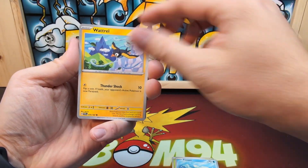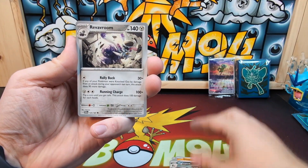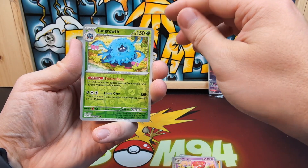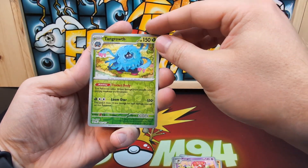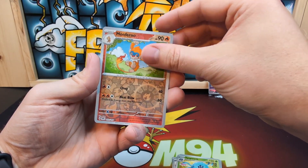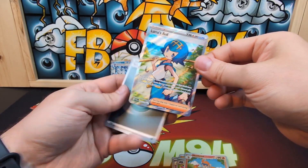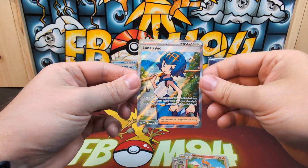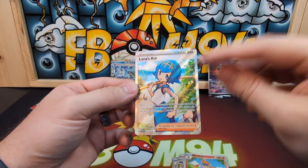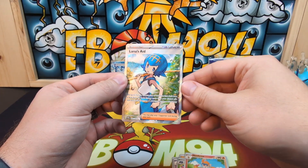Pack four: Finizen, Latril, Glimmet, Mareanie, Flareon, Florges, Tangrowth — I like that Tangrowth — and a Monferno. Ooh, an ultra rare: Lana's Aid! Yeah, I'm starting to like more and more of these ultra rares having more of a background to them.